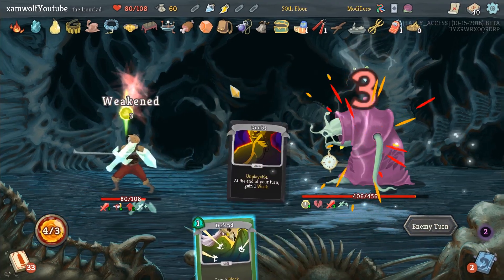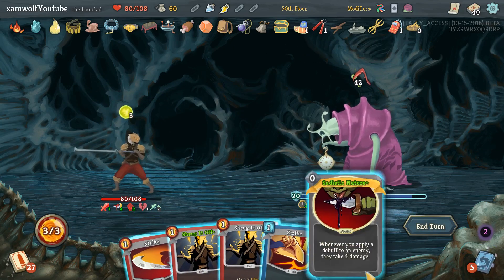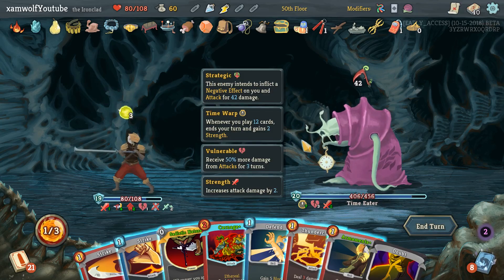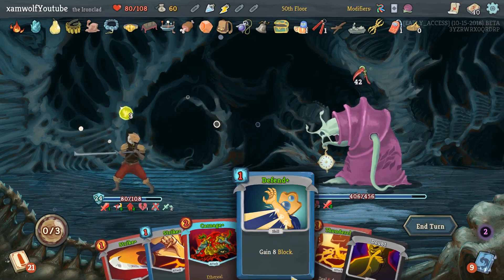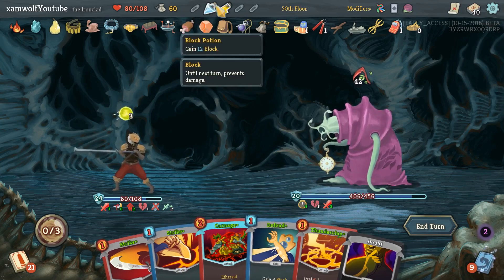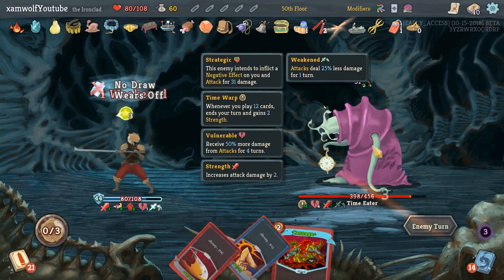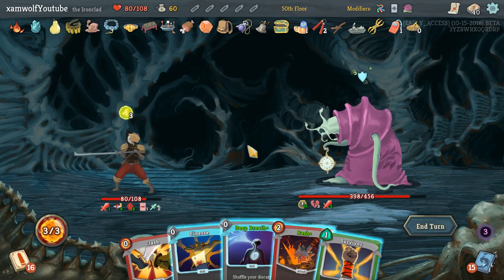It gets shuffled in. Okay, Sundial is really really good. Let's play Shrug it Off, Shrug it Off, Battle Trance, Armaments — that's 24 going to 30-something, 36 plus 8, that's 44. I wasted the block potion — I didn't think we could Weaken him but of course we could. And now we can only do one attack — that's not good. We might not be able to kill him.